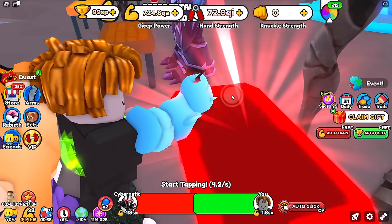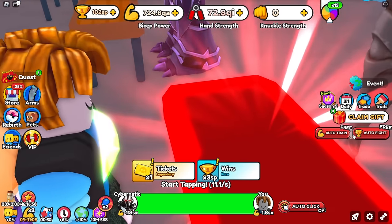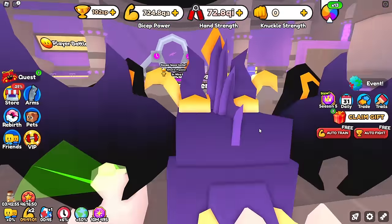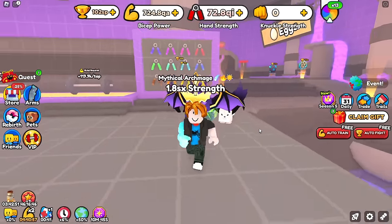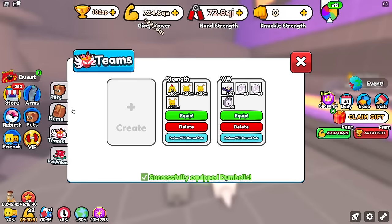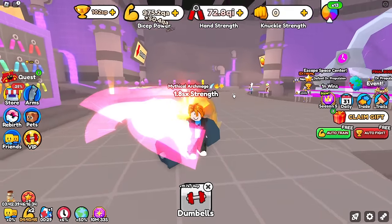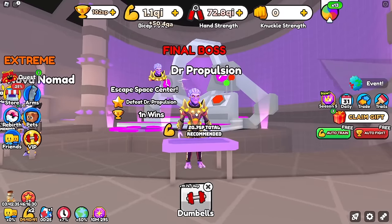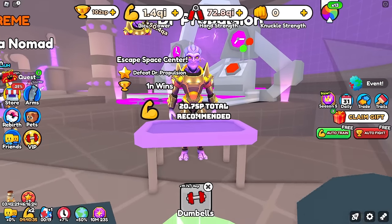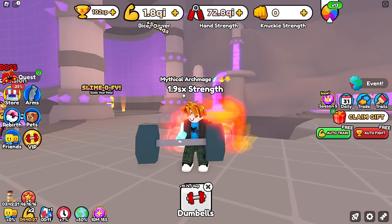One more win is all we need to escape to world 7. Bye-bye world 6 — not too fond of it. In order to move on from world 7 to world 8, we need 20.7 SP total wins or total strength, and at the moment we have 1.9 SX strength.